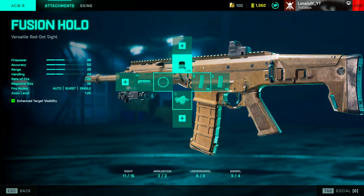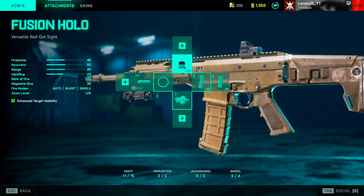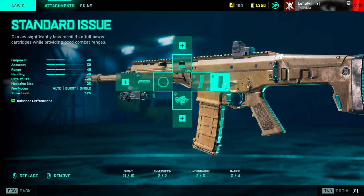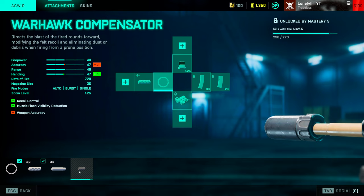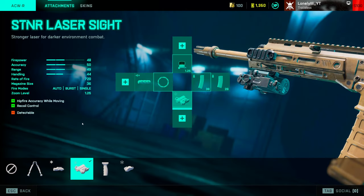For attachments: as a sight, use the Fusion Holo — it's an aggressive gun so we want a 1x, though any 1x is fine based on personal preference. For magazines we only have two options, standard issue and standard issue extended — the extended has 40 rounds versus 26, so use extended in the first slot. For the muzzle, I'd recommend the war compensator for less recoil since you want to land headshots; pair it with the web suppressor in the second slot. For the underbarrel, use the STNR laser sight for even more recoil control and hipfire.